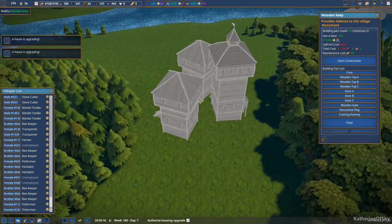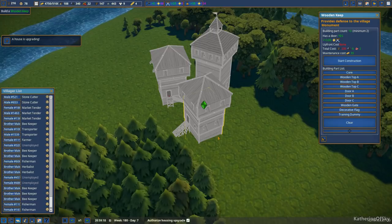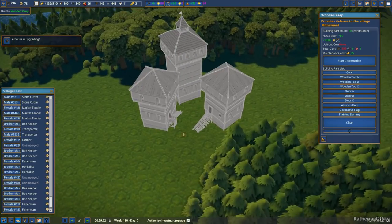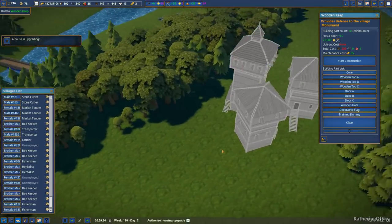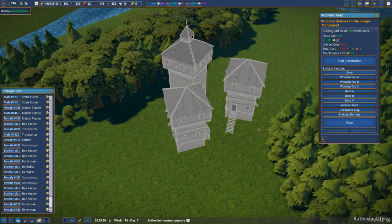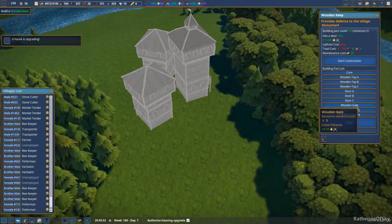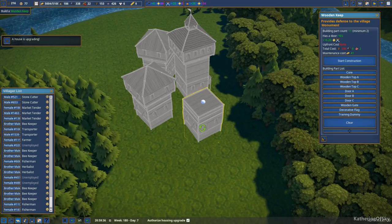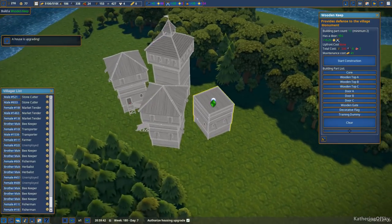I guess we could turn this, maybe this way, so that people can go up the ramps better. We're at 13. We need 15. We need to do another core — this is so weird, doing all these core buildings. That would do it.